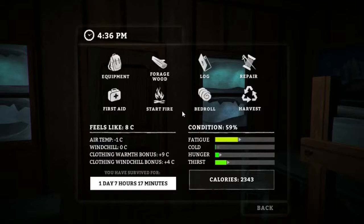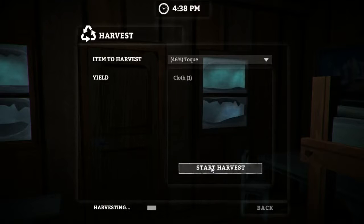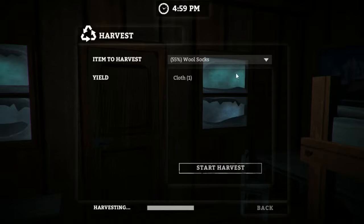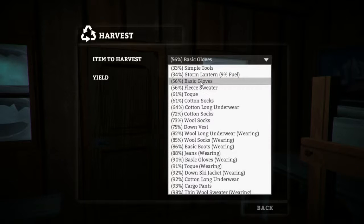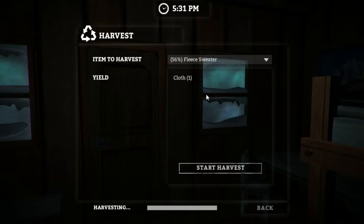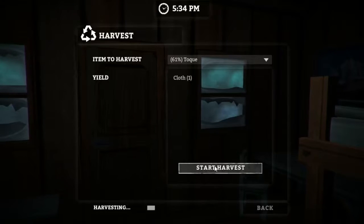Hopefully the weather has calmed down a bit by then. We've got everything in here. Let's pull out our harvest menu and see what we can get rid of today. We'll get rid of this toque — we have a toque that's already in really good condition. So we'll just break some of this stuff we're not going to use down into some cloth. We'll get rid of the fleece sweater as well, and this toque.